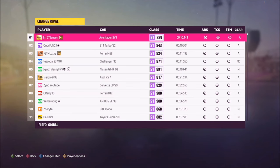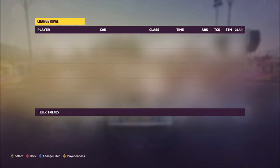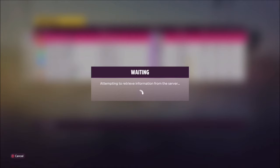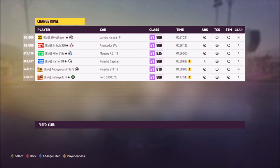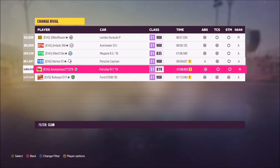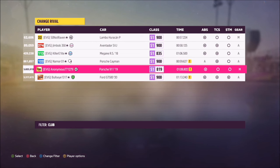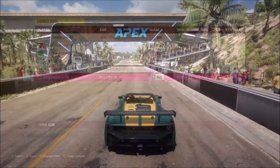On the right-hand side you'll see the details of the rival. If you press Y you can go into more detail, and by hitting X you can change the filter — whether it's friends or rivals in your clubs. It's probably quicker to go into your clubs' rivals or friends and pick the slowest person, though I think it automatically does that anyway. This person here has a time of 1:13, and I know I can beat that.